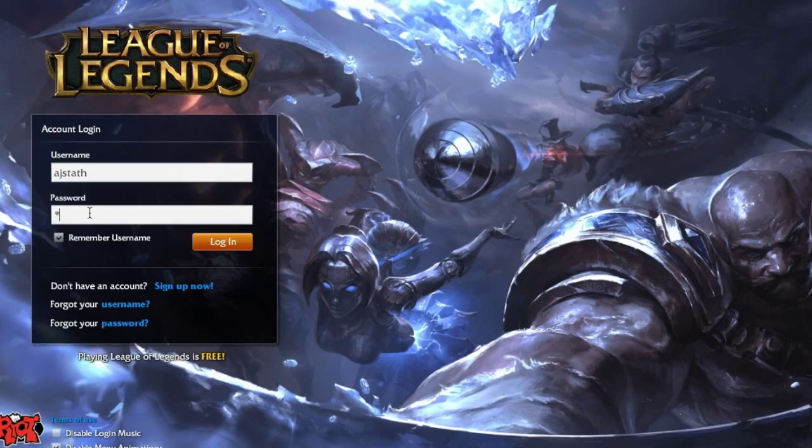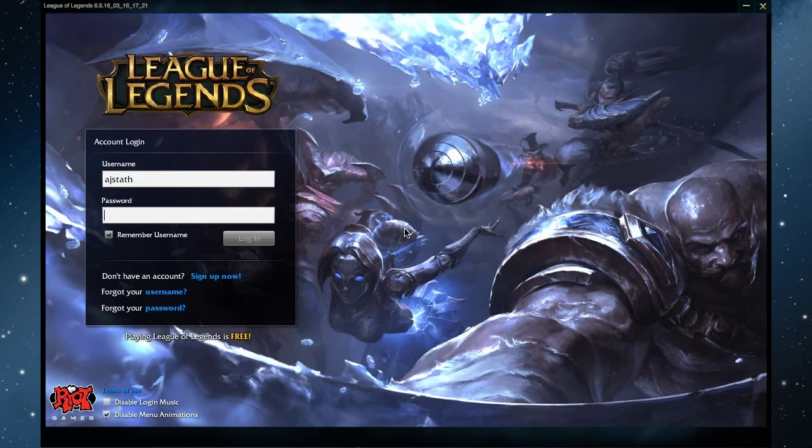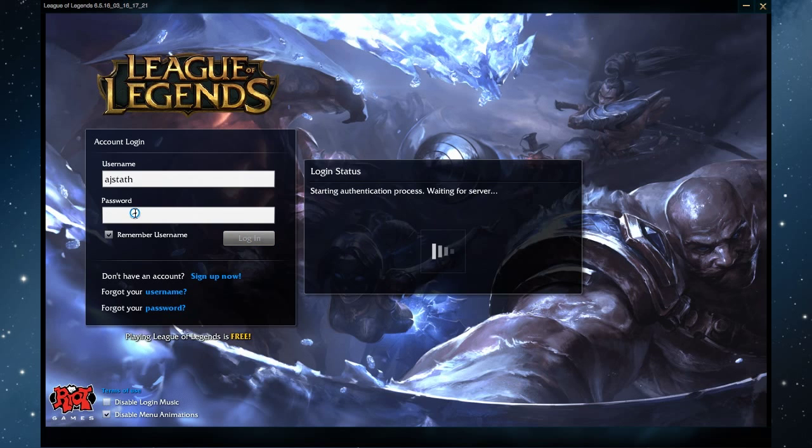So what we're going to go ahead and do first is log ourselves in and analyze the menu, because there's a lot to talk about on that thing. So let's go ahead and log ourselves in. As you can see, I got my username already in there as AJ Staff. I'm going to go ahead and plug in that password, but not tell you what it is, because I use it every day. And we're logging in, and we're on.